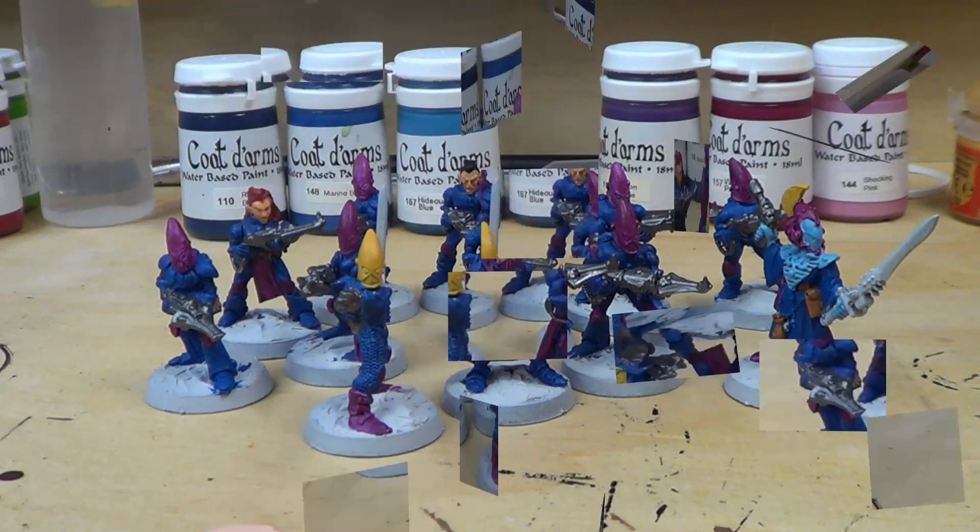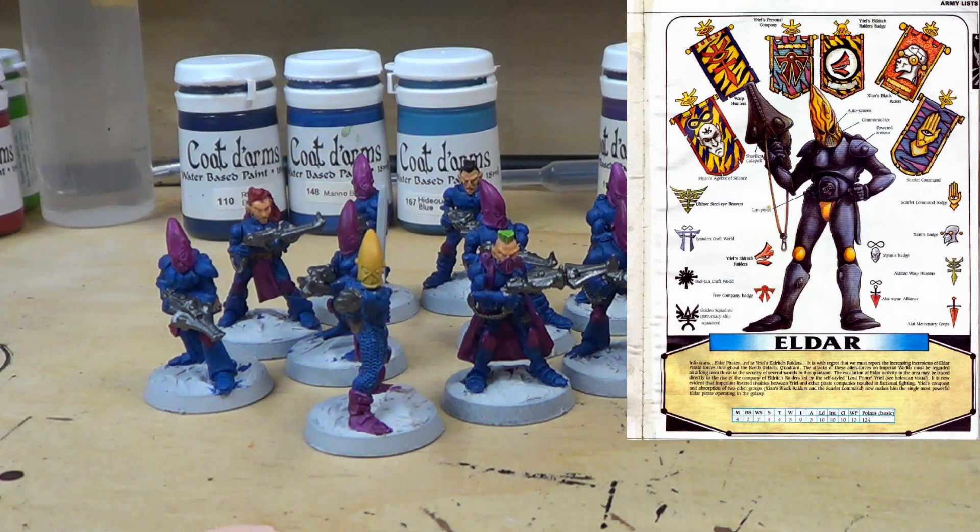I'll throw up an image here showing a really old Eldar picture with some of the different factions of the original space elves — kind of like space pirates and raiders. The one I decided to do is the flag all the way over to the right. It's primarily a purple and blue scheme and they're called the Scarlet Command. There's a symbol of a hand with an eye that's in yellow.